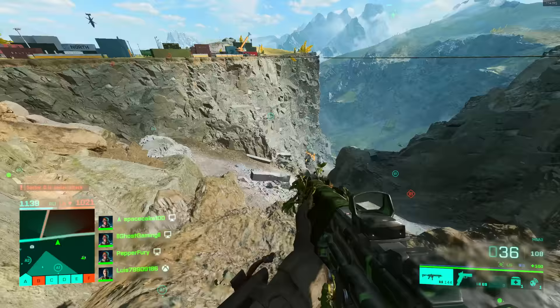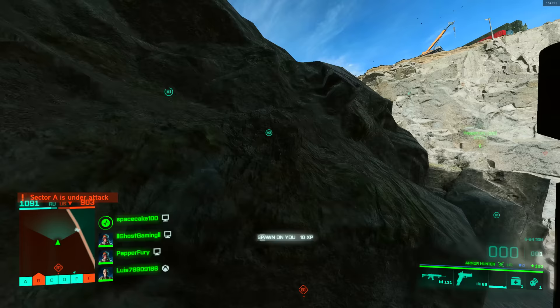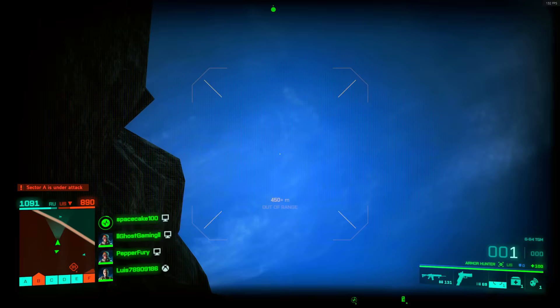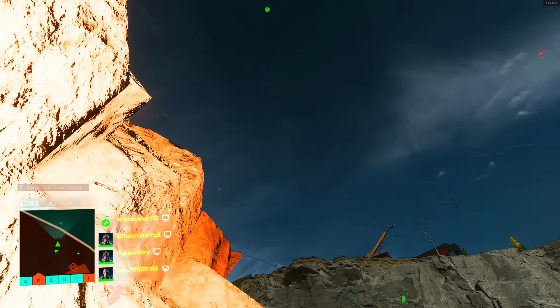Most of these examples are going to be on air targets, since those are usually the harder targets to hit. But of course one of the best things about Liz and her launcher is that you can hit both air targets and ground targets with it.